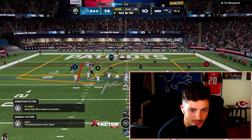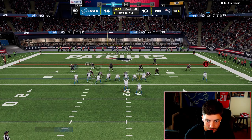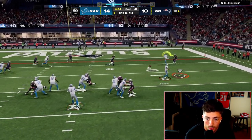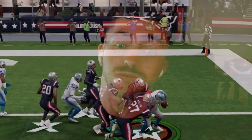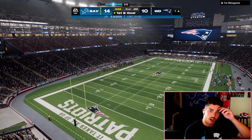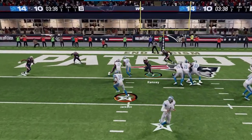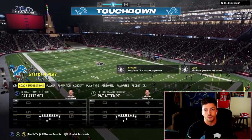That's a tough read to make, but if you can make that C route read it just opens up so much of the offense. Quick throw, quick hit out of the backfield. Then we go under center — you already know what it is — we're going to RPO stretch. Boom, that's like the best run in the game, these RPO stretches underneath center.